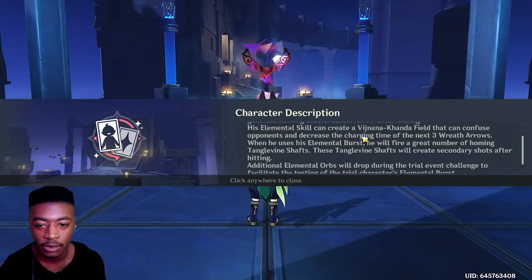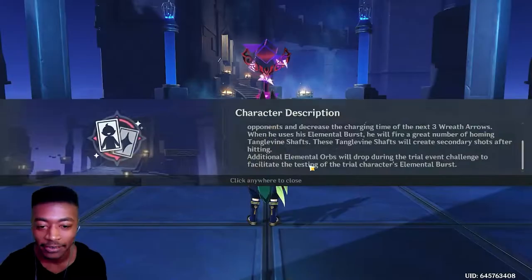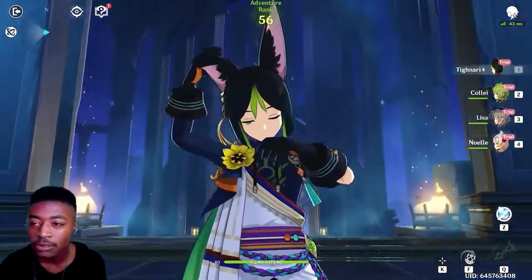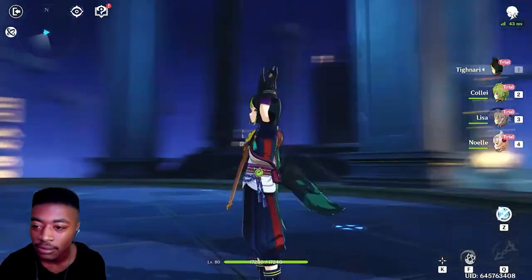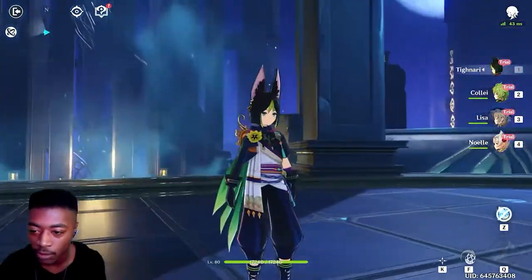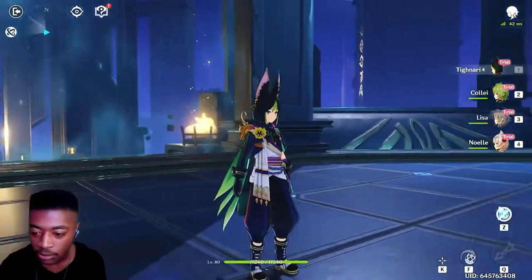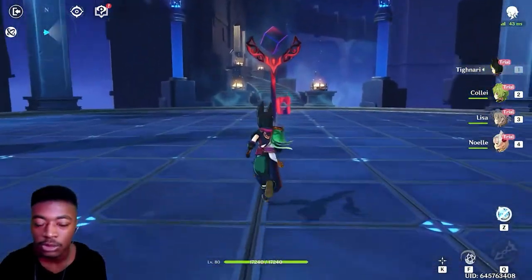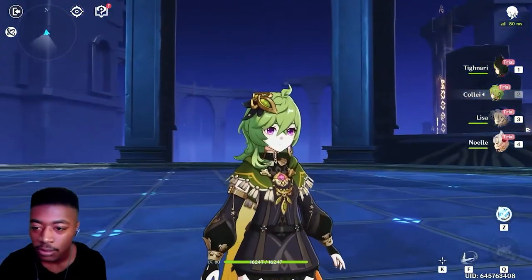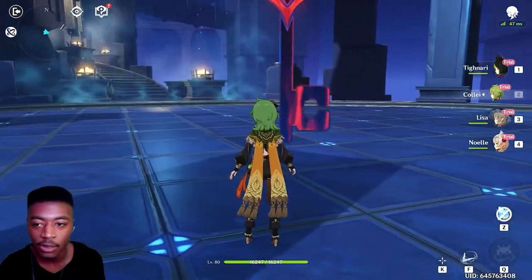First time playing Tighnari — aim shot can be charged twice to fire a Wreath Arrow, the homing attack clusters bloom. Man, these names are gonna be so hard to pronounce. Look at his ears! Yeah, I like this character design — the big pendant on the back, the little metal flowers. The big boots — I gave him Collei too. Oh she's so adorable. I gave him Collei, Lisa, and Noelle.